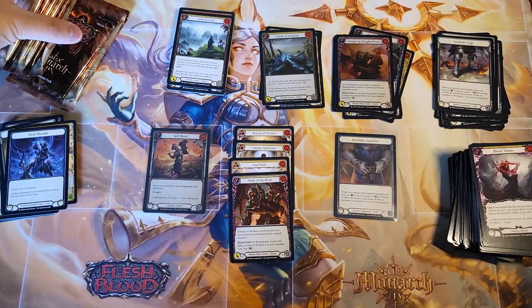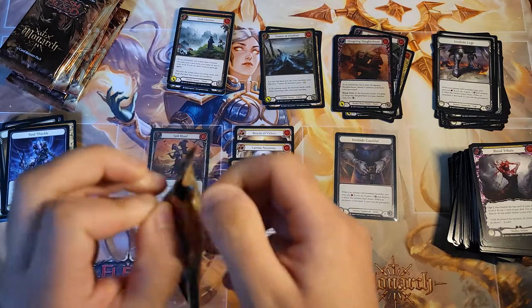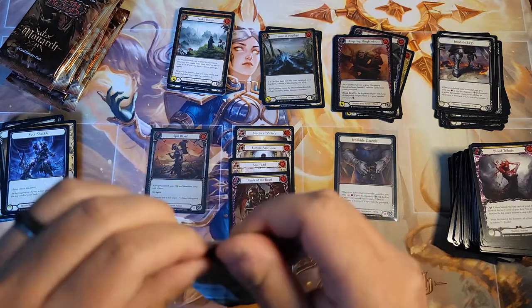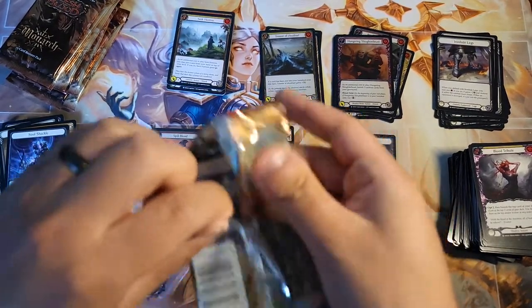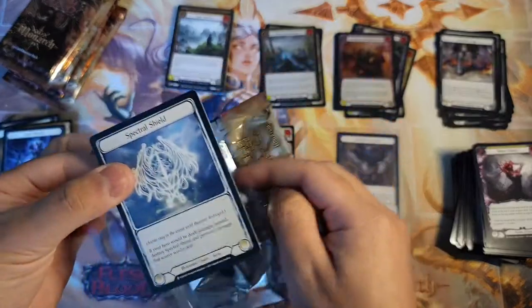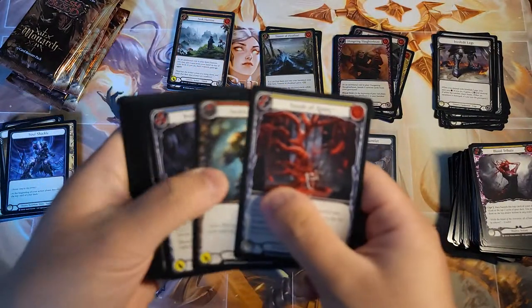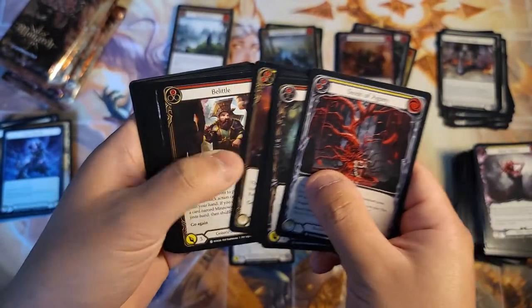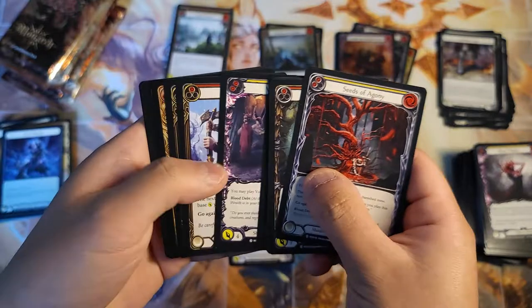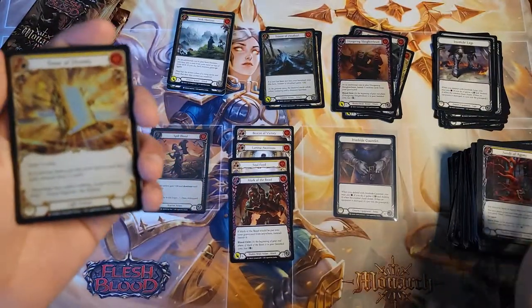Getting down to the last couple of packs here. Let's see if we can pull anything crazy — what they call a legendary or a fable. Second Swing, Herald, Take Flight, Warmonger's Belittle, Void Wrath, Zealous Belting, Tome of Divinity majestic foil number two.